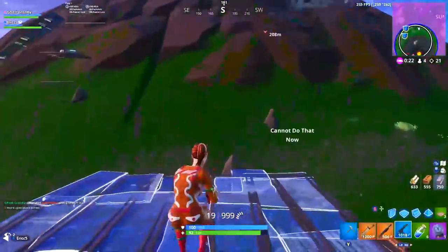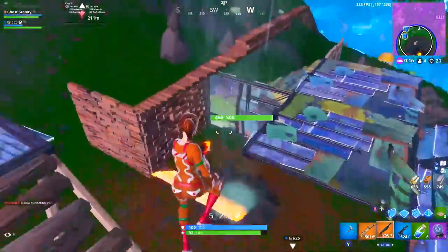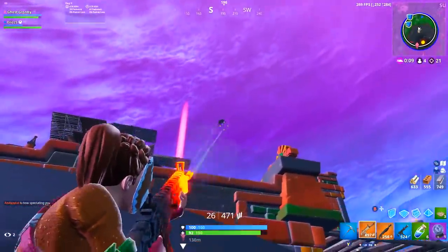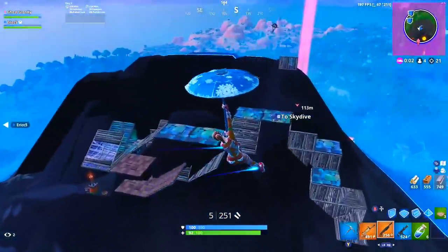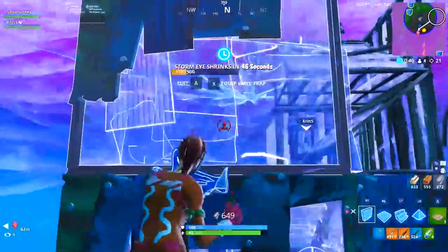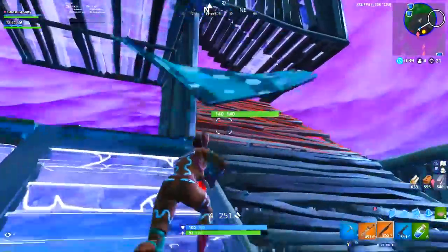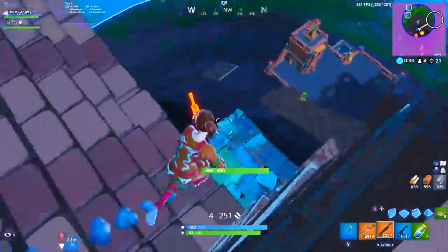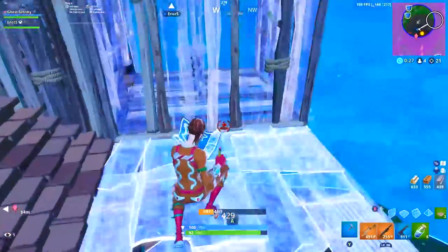Two other quick gameplay changes before wrapping up. First: they adjusted how storm damage is applied so that players entering the storm have a set amount of time before damage is taken — the initial damage will start 1 second after entering the storm. So you basically get 1 second of invulnerability to storm damage, which should be a nice help during laggy end-game circle situations, especially on console. Also, the infantry rifle had its damage decreased from 40–42 to 38–40, but its falloff damage at maximum range was increased from 26–28 to 32–34 — trading a little bit of damage for a little bit of range.